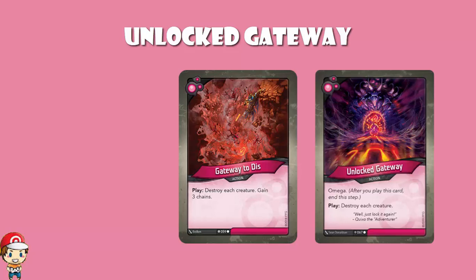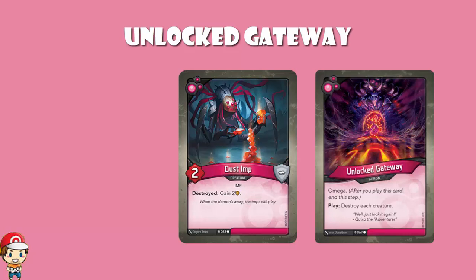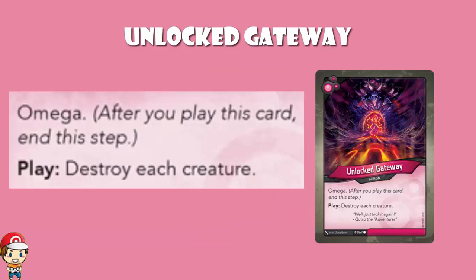Whereas Unlocked Gateway — that's it, that's the end. You still draw cards, but that's the end of your playing, using, and discarding phase. So you've got to put down any cards you want for the turn and then play this. Not getting the chains is lovely, but any creature that you've played down during your turn is lost. This might not always be the worst thing — Tourette, when you play it, you get to capture free Ember, and that's the main reason to play it. Similarly, Dust Dimp gains two Ember when it is destroyed, so you would want to play that down and then immediately destroy it. This is an extremely risky card, but it's another great example of why the Omega keyword exists — this card would be too overpowered, hence why in set one it had three chains attached to it.